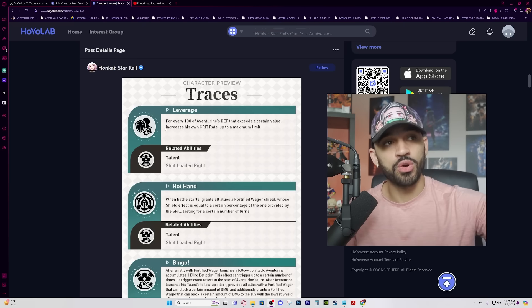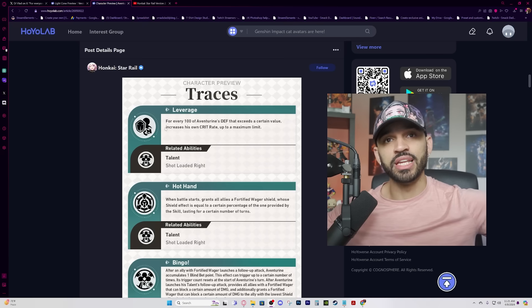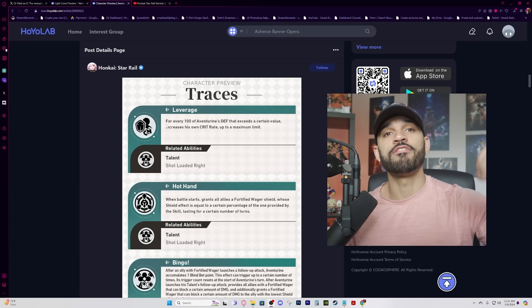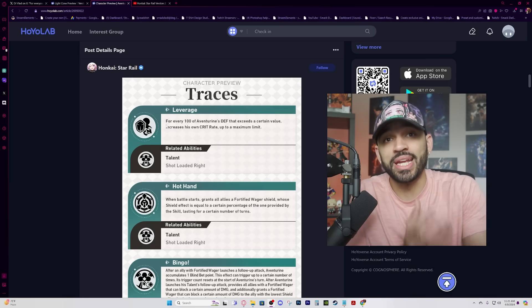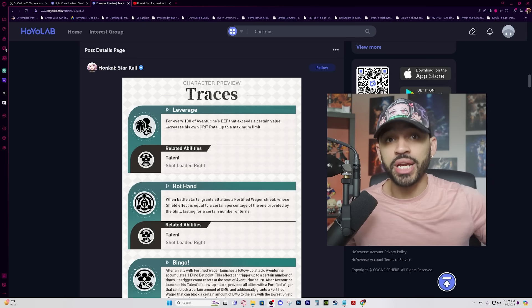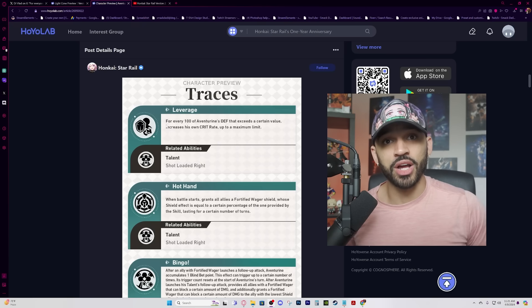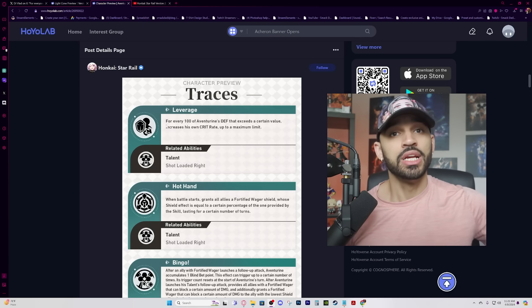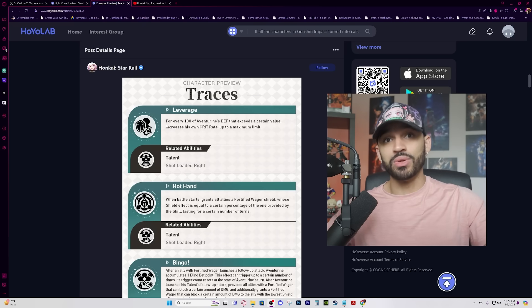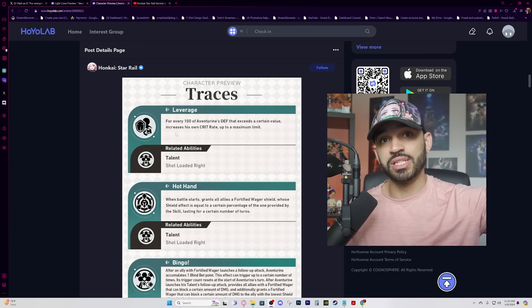The way this first trace works is: strive to give him around 3,500 to 4,000 defense — same as you'd do with Gepard — and you're going to have a fat amount of crit rate built right into his kit. Think Jing Liu: when you pop her ult, she gets 50% crit rate for free. Aventurine works on the same concept, except it rewards you for building defense on him.